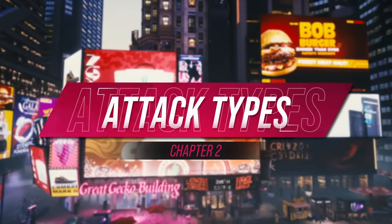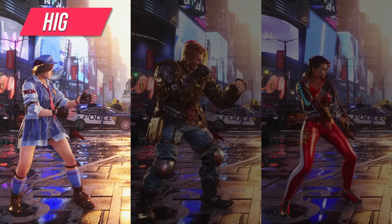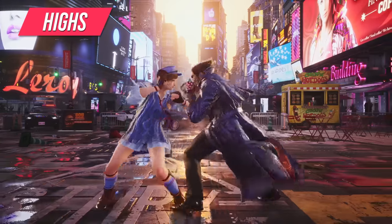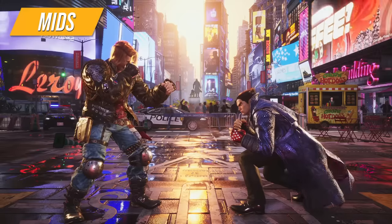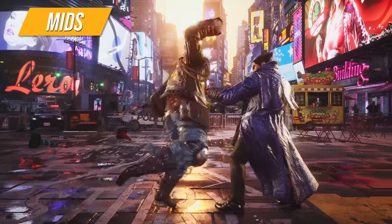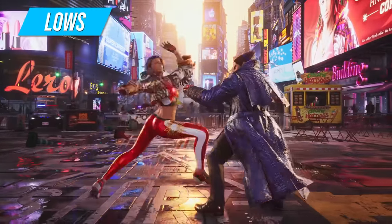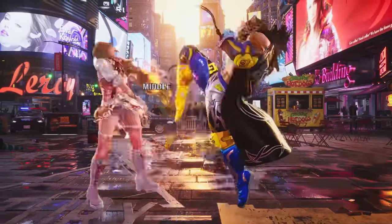Now that we know how to execute these moves, let's talk about the moves themselves. There are three main types of attacks: highs, mids, and lows. High attacks are moves that can be ducked under but can be blocked standing. Mid attacks are moves that hit crouchers but can be blocked standing. And low attacks are moves that can be blocked crouching but hit people who stand block.